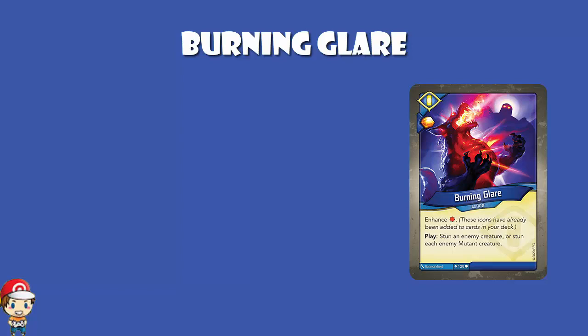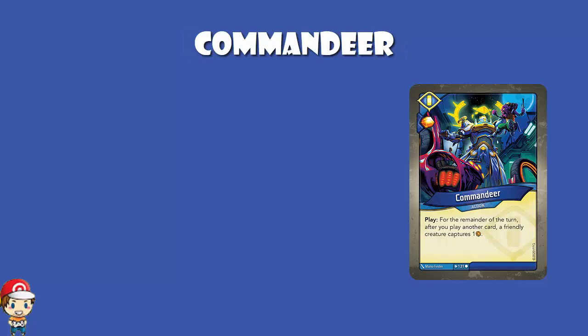Commandeer is an action card with an amber bonus, and for the remainder of the turn, every time you play another card, a friendly creature captures one amber. If you can do some kind of deck with lots of archiving, build up a big archive full of Sanctum cards, and then go nuts playing like 10 in one turn, this is going to be over the top. But even if you're only capturing one or two amber, it's still a bit of amber control.